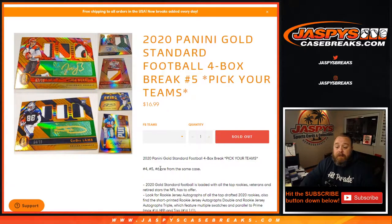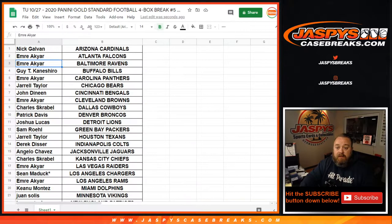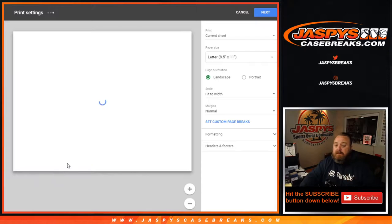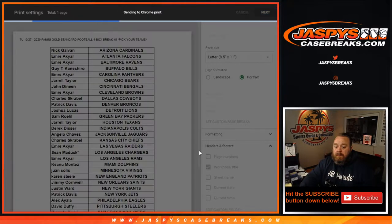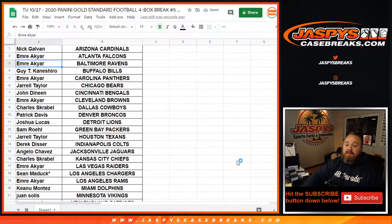Make sure to go fill it up. Straight pick your team, no randomizers, no random number blocks. I don't think we have any other cases, so Pick Your Team six might be the last four boxes of Gold Standard we have for now. Always looking to get more, but it all depends on availability.